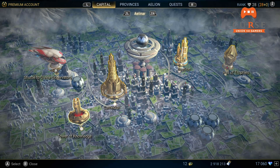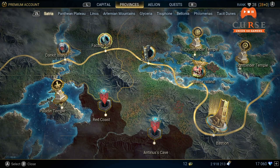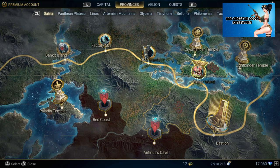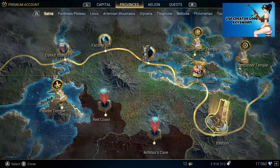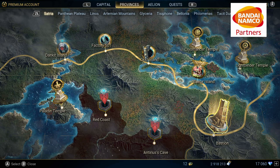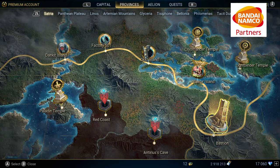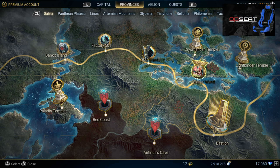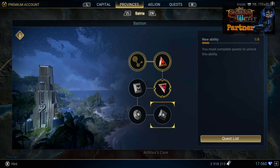Once you finish all your provinces, you want to start focusing on your bastions. Don't get me wrong — bastions aren't exactly an end-game thing. I personally save them for end game because I like to run through every province, snatch up all my bastion quests, and knock them out while I'm raiding, doing dungeons, and farming gear. But you can start collecting bastions early — as you can see, I'm not finished with the campaign yet but I already have my Satria Bastion active and almost halfway done.